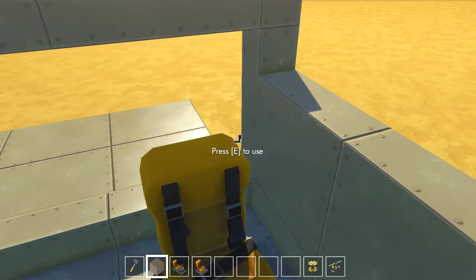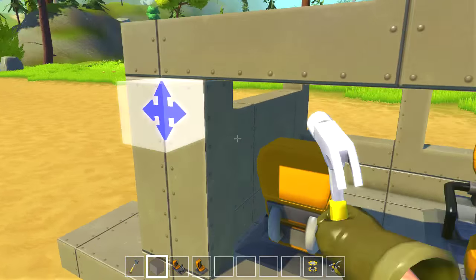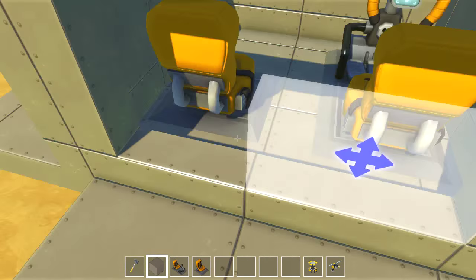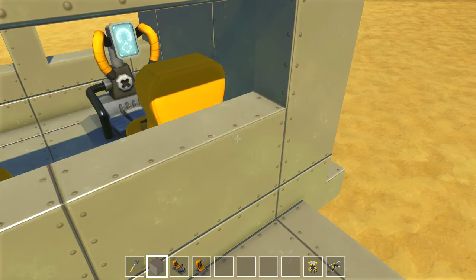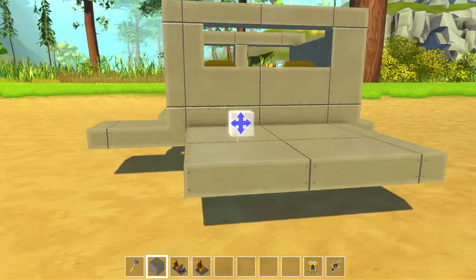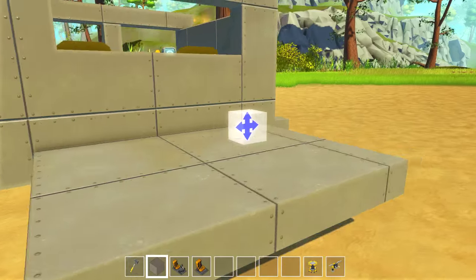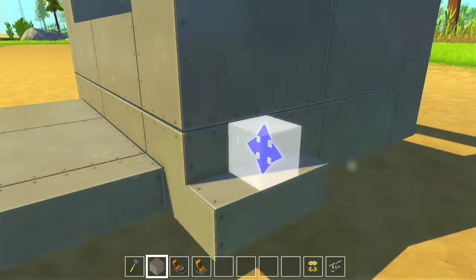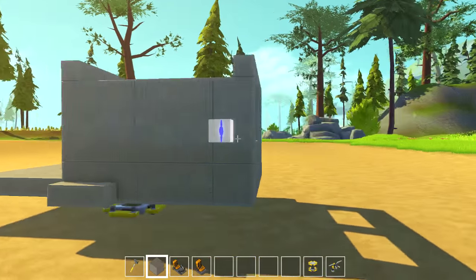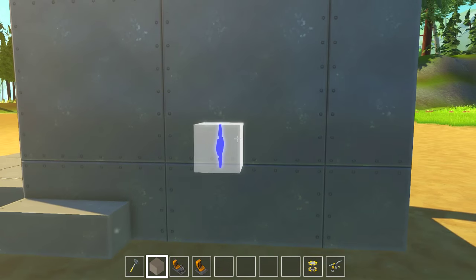They also have a window at the back, so let's add that as well. That might be a little bit too big. Let's put that through there. I like that - that's a good back window right there. Now for doors - we're obviously going to need doors to get in and out of this thing.